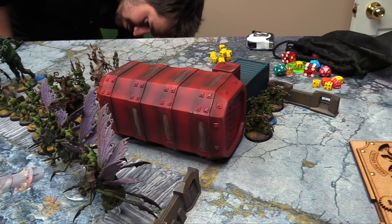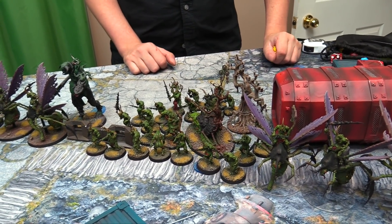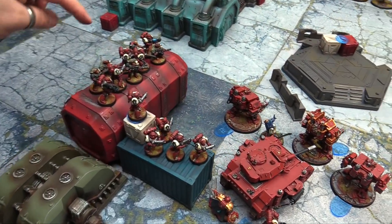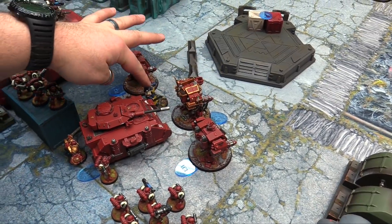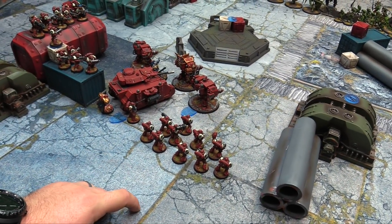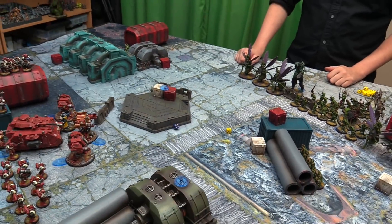We're deployed across the board. The Nurgle side has: Nurglings infiltrating on objectives, more Nurglings, a unit of Blight Drones, the big 20-man unit of Plaguebearers with the Feculent Gnarlmaw, Slimux with both heralds — the Scrivener and the Poxbringer — and the Demon Prince with another unit of Nurglings. Rotigus is in reserve in the sky. On the Blood Ravens side, Tactical squads intermingled for cover, the Dreadnoughts, the Librarian, the Predator, the Chapter Master, Lieutenant, and ten Tactical Marines — with Assault Marines in reserve. I finished deploying first, getting a plus one to go first. I rolled a five, and Owen rolls a six, so Owen seizes — wait, no, he doesn't seize, so I get to go first.